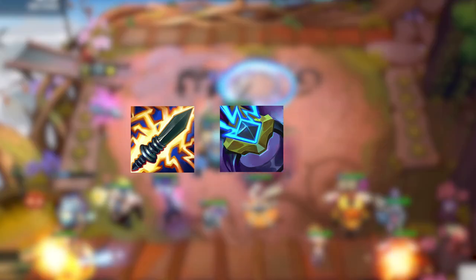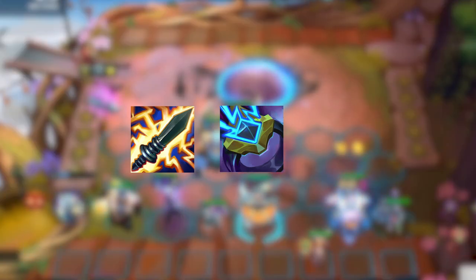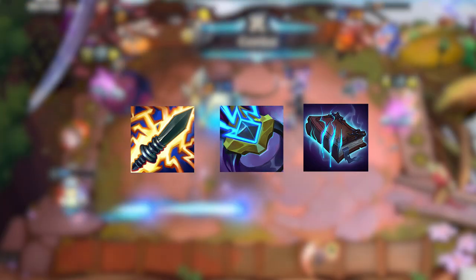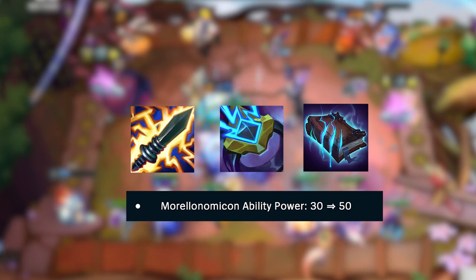Some great supporting items for this comp are Static Shiv and Spark. They shred the magic resist on the enemy team, allowing your team to deal more magic damage. And lastly, Morello is very strong right now — the healing reduction is super solid, and the plus 50 AP you get now is just ridiculous.